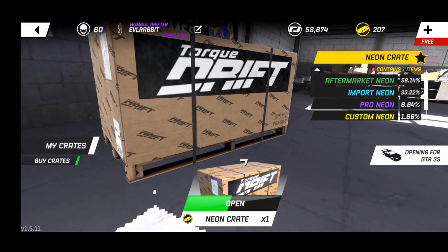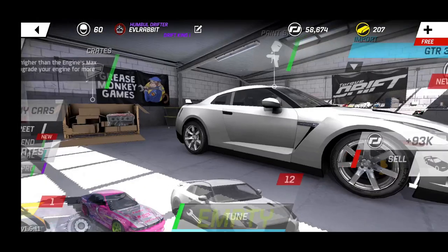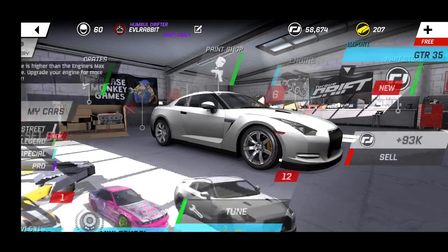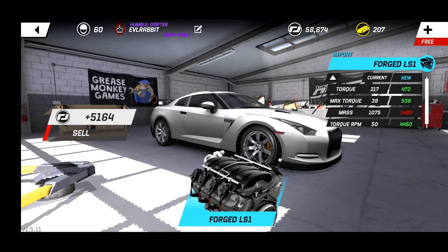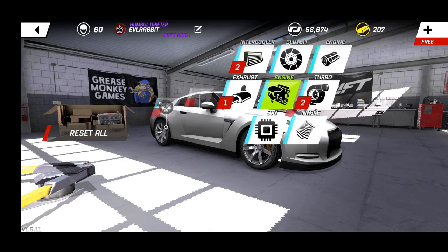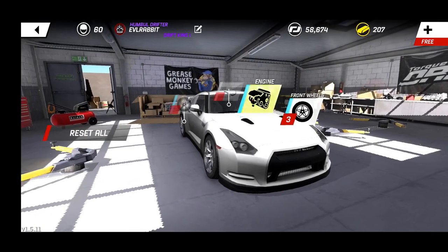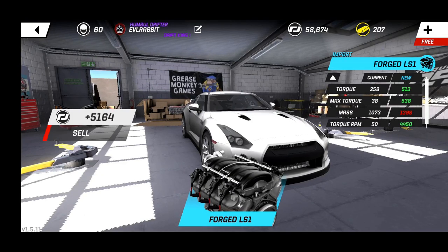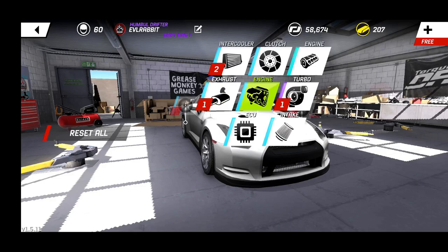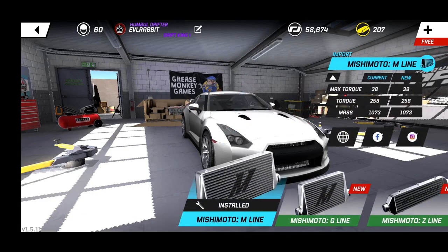Let's open up our neon crate to finish things off - we got red neons. Now let's look at what we actually got. It was just 41 horsepower - I think the GTR might be broken. Oh, that's because it didn't have an engine in it. Wait, what? I think the GTR might be broken.